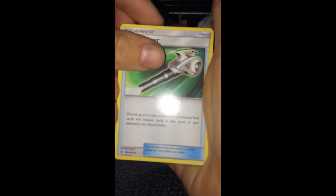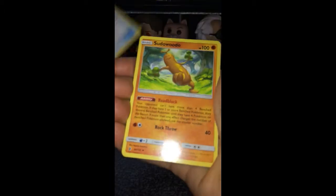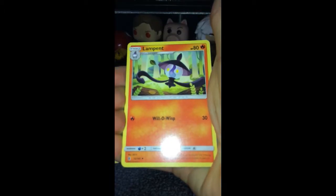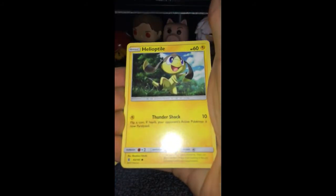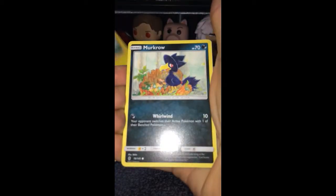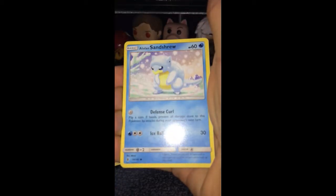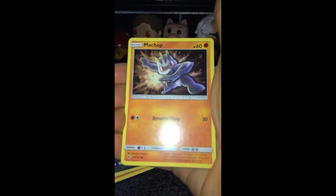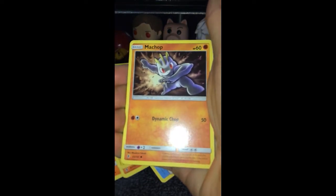We have an Energy card, a Field Blower, a Sudowoodo, a Lampent, a Machop, a Hail of Tail, a Mudcore, a Lone Sandshrew. Is that another Machop? There are two different Machops in the same pack.